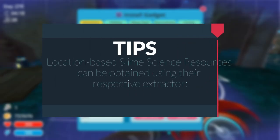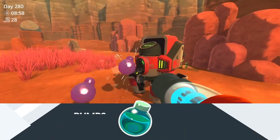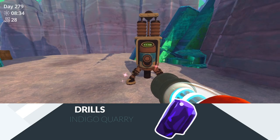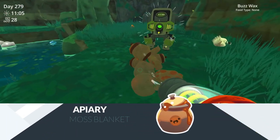Location-based slime science resources can be obtained using their respective extractor. Pumps in the dry reef can produce deep brine. Drills in the indigo quarry can produce indigo neum. Prairies in the moss blanket can produce wild honey.